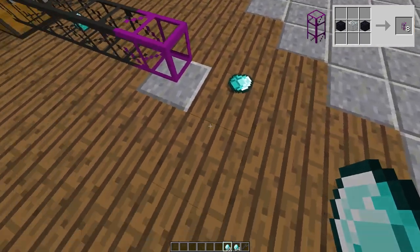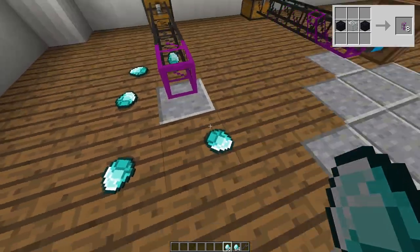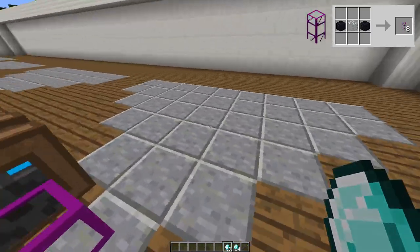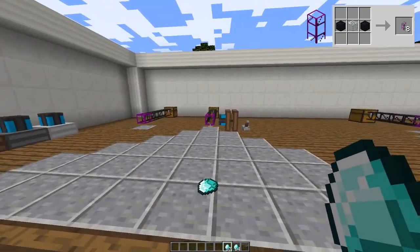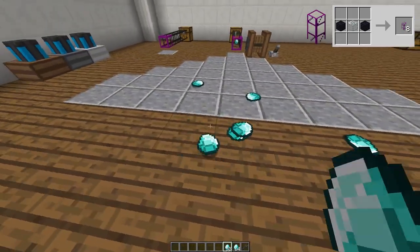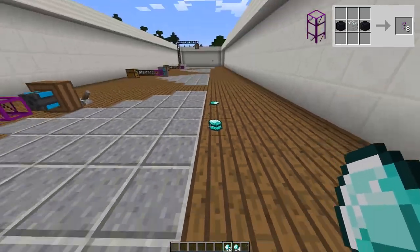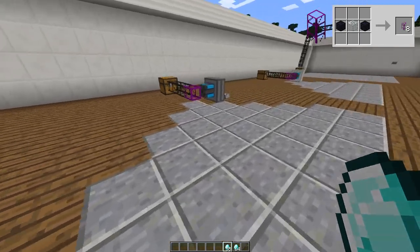Any items that are one block away from the pipe cannot be picked up without modifications to the setup. The main way to increase pipe range is by using engines. The redstone engine, steam engine, and combustion engine will all increase the range in a triangle shape as shown here. Any items that are placed outside of this triangle will not be picked up. Remember that this is a real triangle and not a blocky one. There is an invisible line coming from the obsidian pipe that separates items that will be picked up from ones that won't.